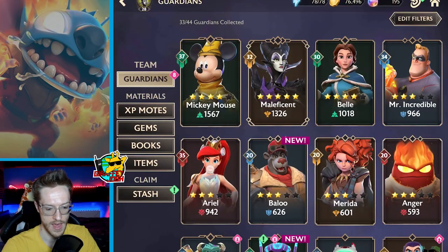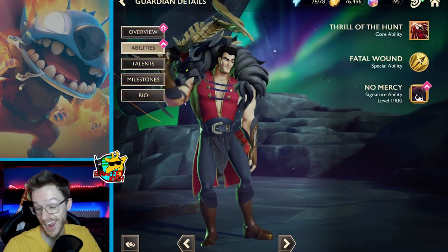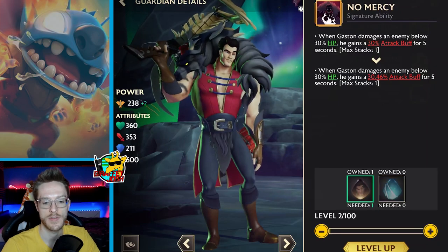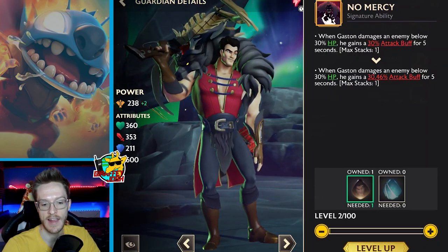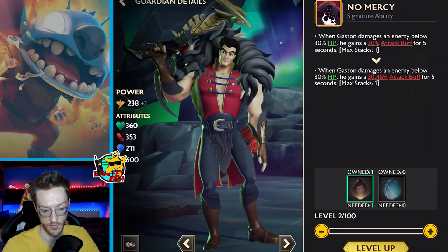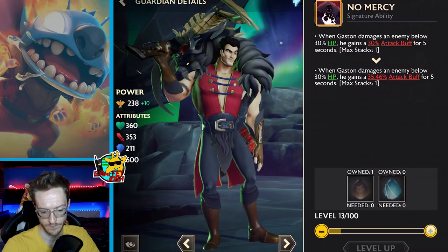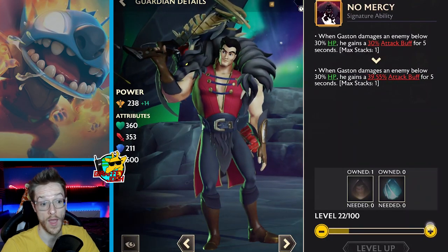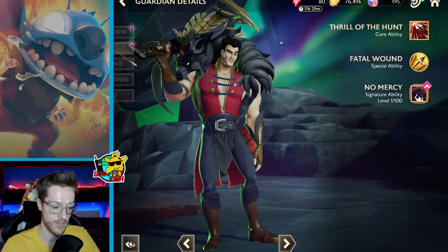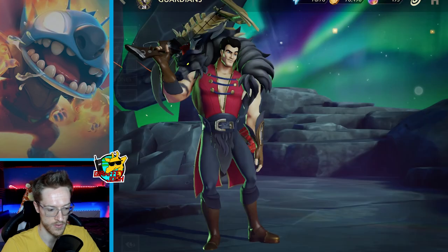With Captain Hook you want to prioritize that marked enemy to get that 600 attack, so that's pretty good. As I said, I also got Gaston. It's very important in this game to get characters up to four stars because then you unlock their signature ability. When Gaston damages an enemy below 30% health, he gains a 30% attack buff for five seconds — that's pretty ridiculous. It is quite a process leveling up these skills, but those are two solid four-star characters.